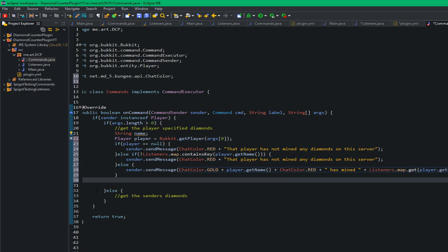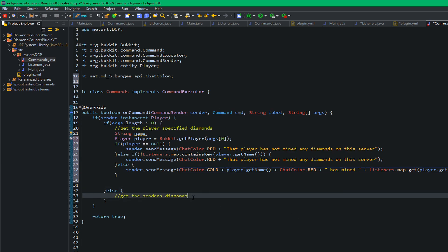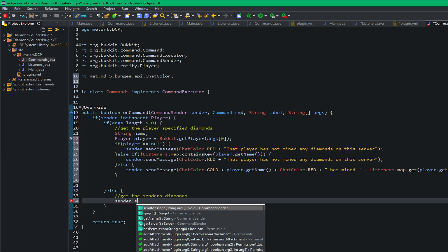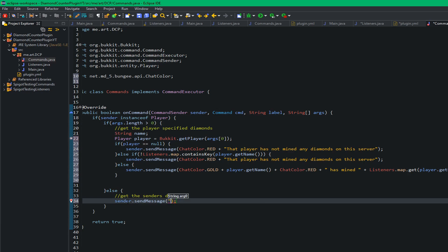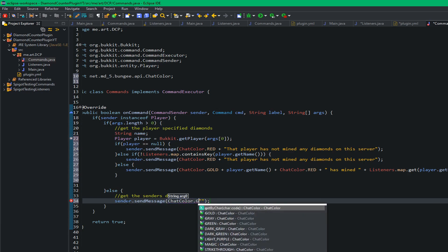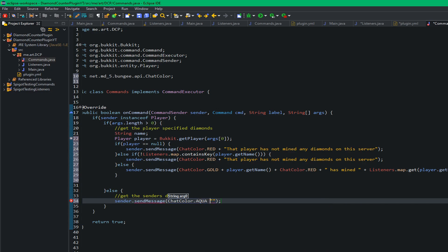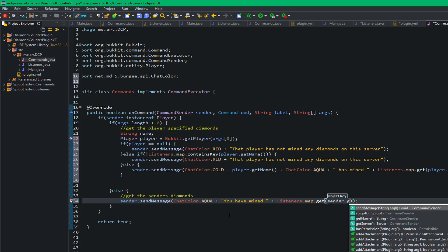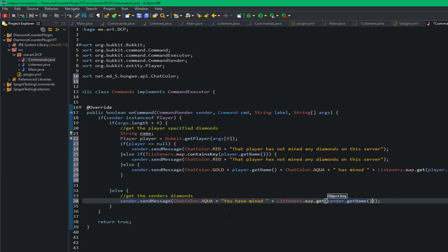For the case where no argument is given and the player is just checking their own diamonds, we send: sender.sendMessage(ChatColor.AQUA + "You have mined " + Listeners.map.get(sender.getName()) + " diamonds"). With that, believe it or not, we are done with the entire plugin.